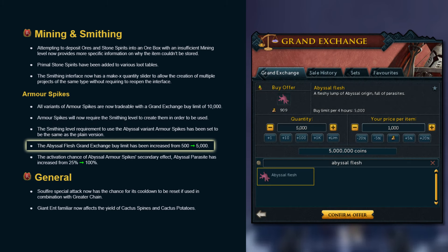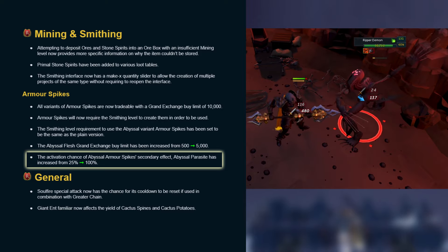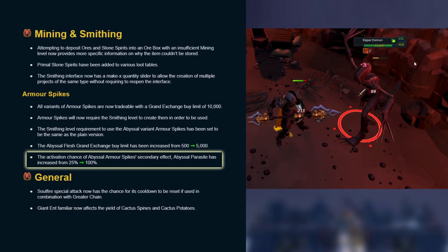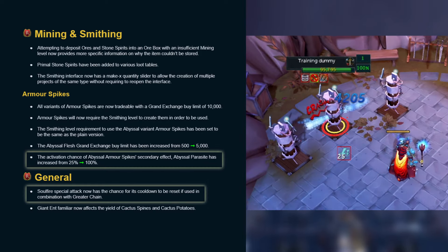The abyssal flesh Grand Exchange buy limit has been increased from 500 to 5,000. The activation chance of abyssal armour spikes' secondary effect, Abyssal Parasite, has been increased from 25% to 100%.